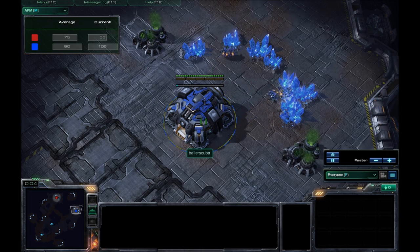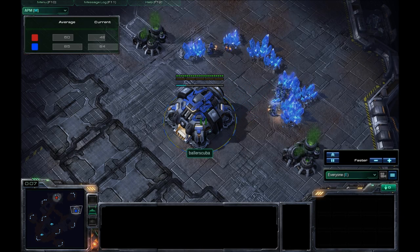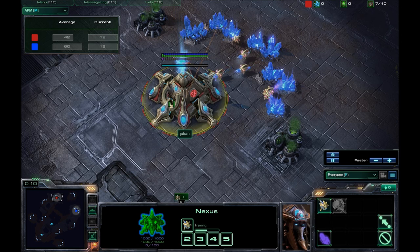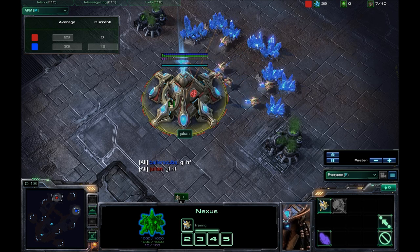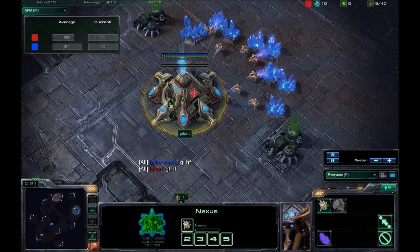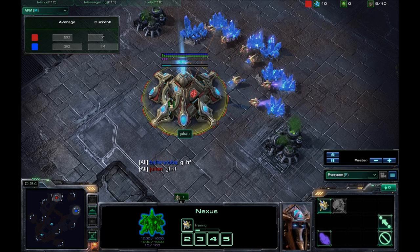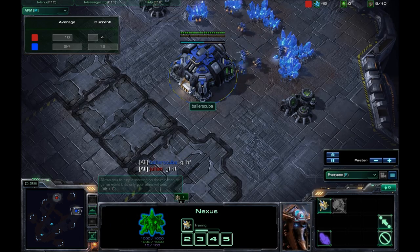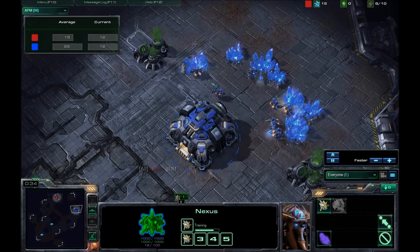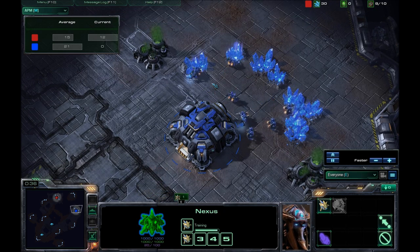Here we are in the game. I have spawned as the Blue Terran in the east, up against Julian. He has spawned as the Red Protoss player in the north. The map is Scrap Station, which I believe I told you in one of the previous episodes — that is actually my best map.